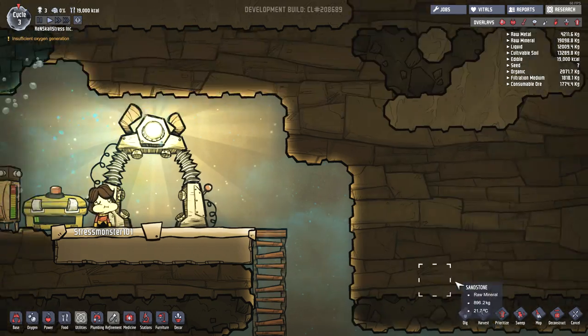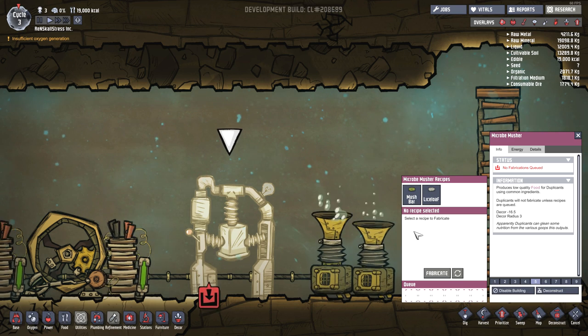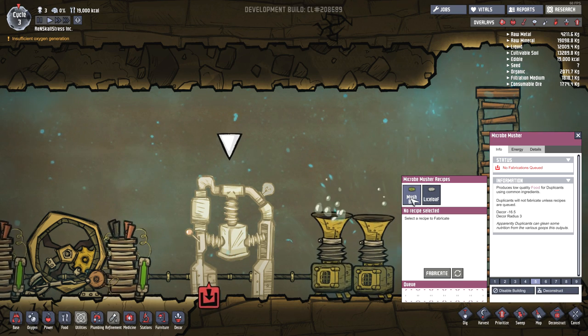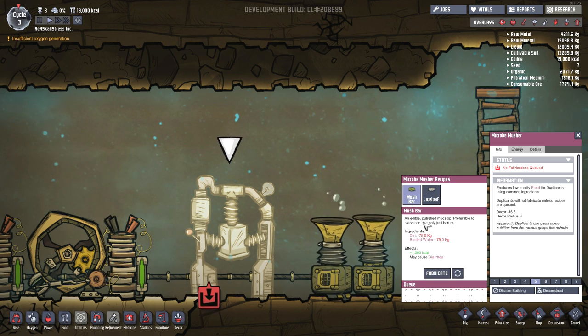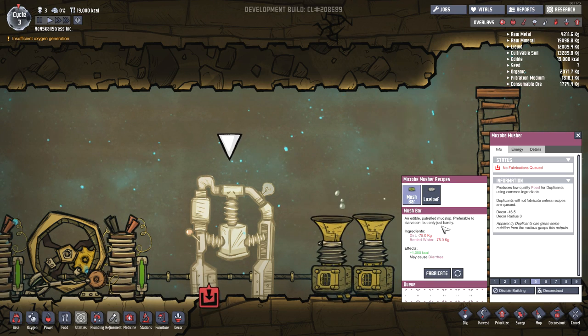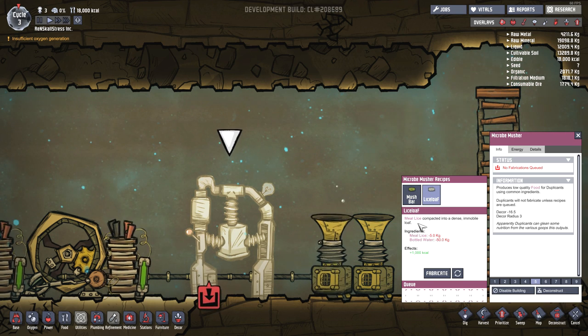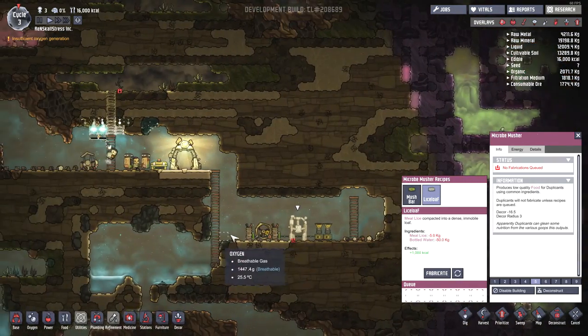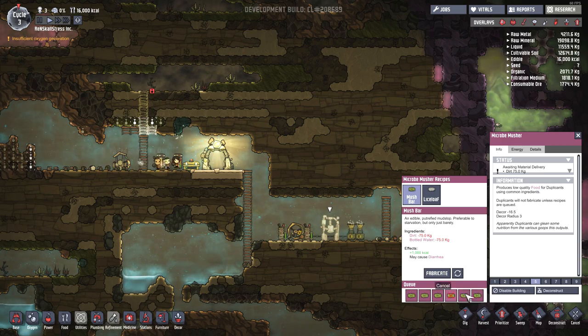Let's fire up our little food-making thing. What does it need? It needs algae — produces low-quality food. There's a mush bar option, which is an edible petrified mud slop — that sounds disgusting! But there's also a lice loaf, which is made out of meal lice, and those are the little creatures we saw growing on that plant. So we will eventually make that, but for now let's fabricate about five or six mush bars.